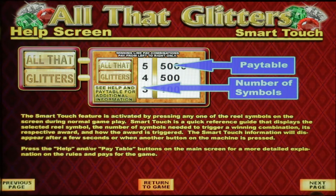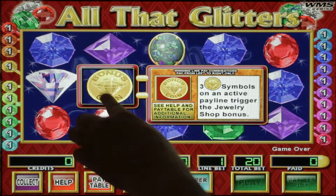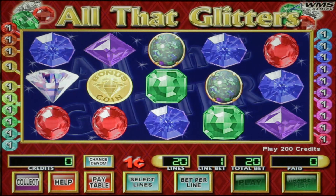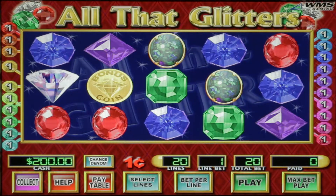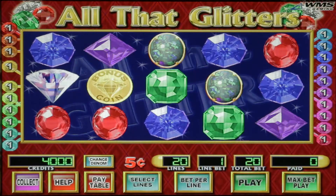There's also a smart touch feature where you touch a symbol and it gives you information on what you need. For our bonus we need three symbols on an active pay line. Let's go ahead and put $200 in the machine. We'll do a little bit of live play and show off some bonuses. For this episode we're going to change the denomination to five cents — the first time on the Slot Museum. Max bet is ten dollars, let's see what happens.